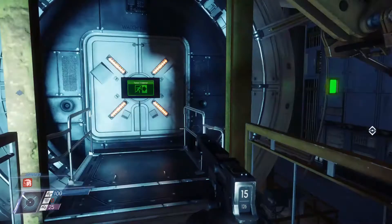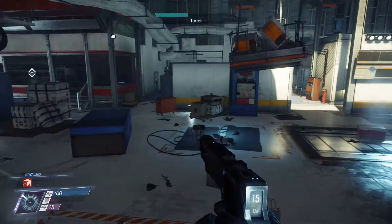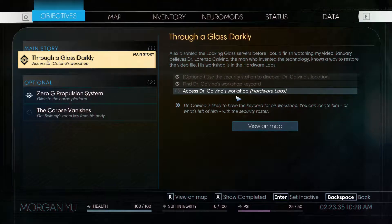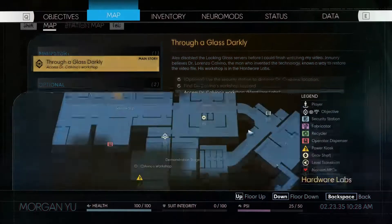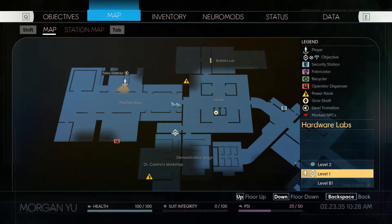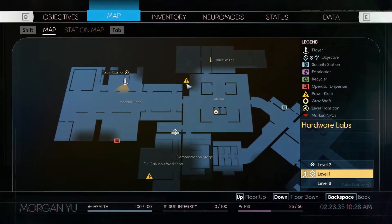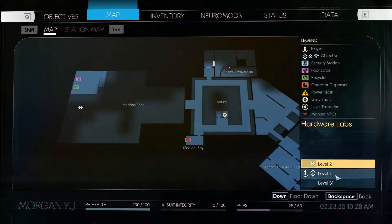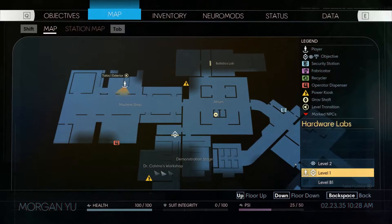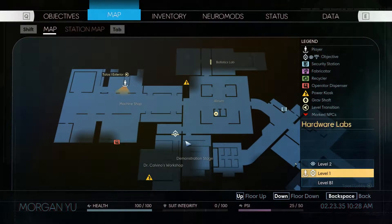Okay, so what are we doing next? We got the key card. We need to go back to the hardware labs to get into his workshop, which is right here. So ideally we would go back through here, but I think that was all super electrical, so I'm not sure we can. We might be better off trying to get back up through that vent we came through in the first place. So let's try that — let's see if that vent is still open.